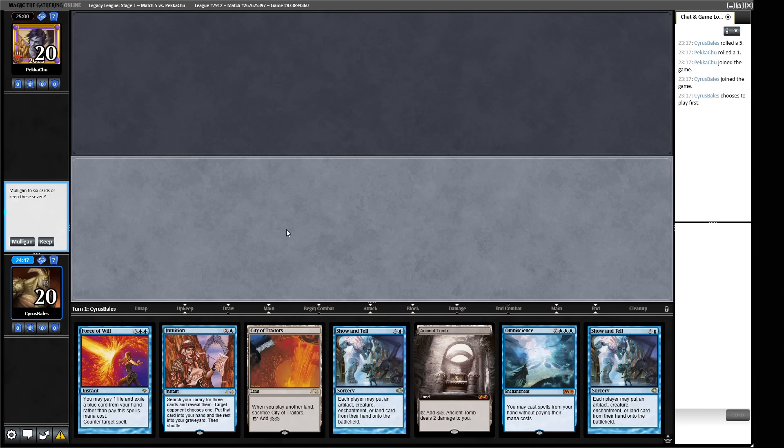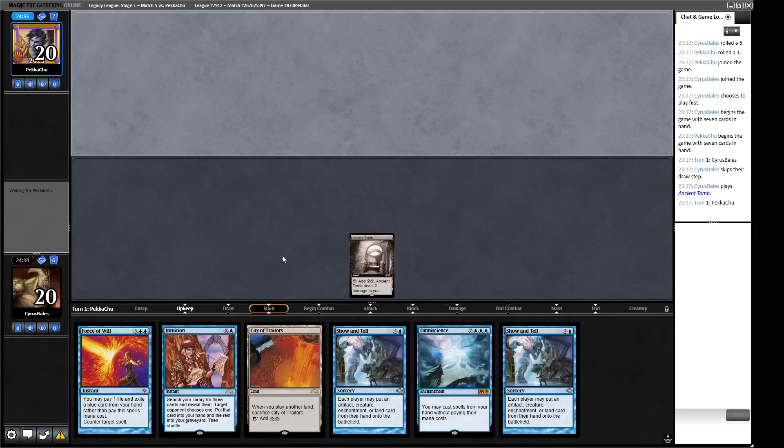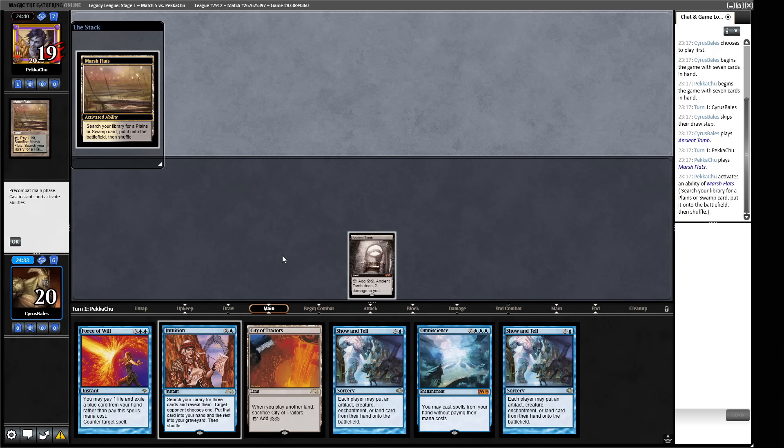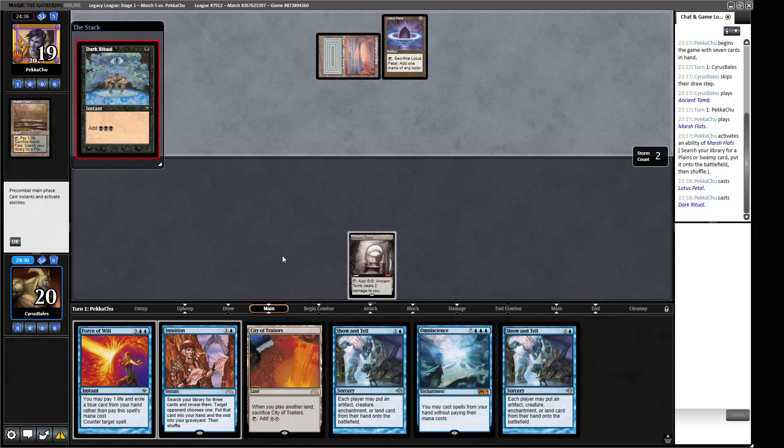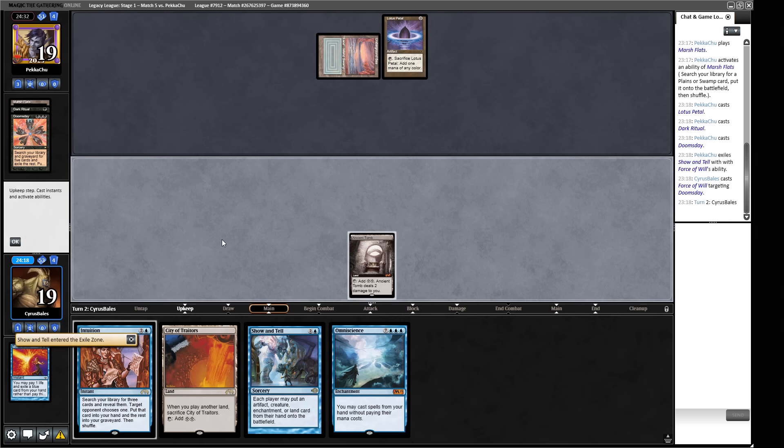Trophy round — our opening hand only needs a blue source, but we have Intuition so we're fine. We lead off with City of Traitors. Our opponent plays Marsh Flats, Lotus Petal, Dark Ritual — Doomsday! We say no and pitch our Show and Tell. Our opponent rebuilds and plays Doomsday again with two cards in hand and mana up. They pass the turn — they made their pile very quickly but they actually passed! We get to draw with the One Ring.